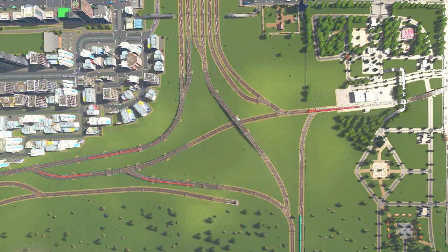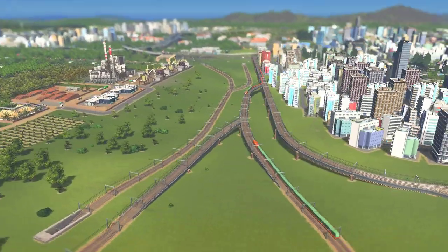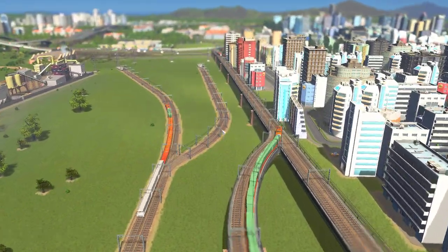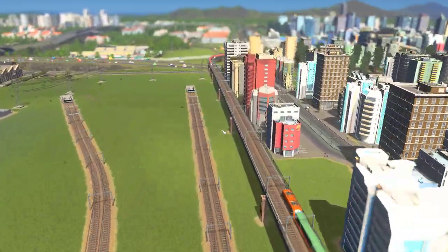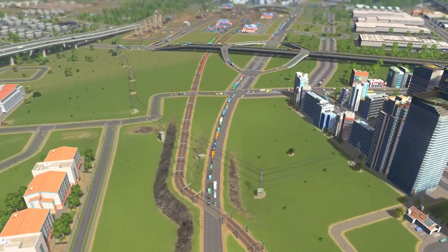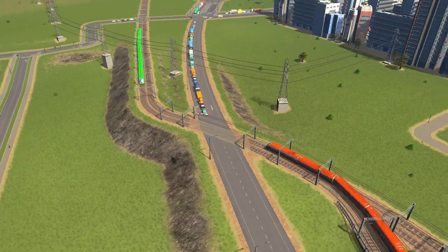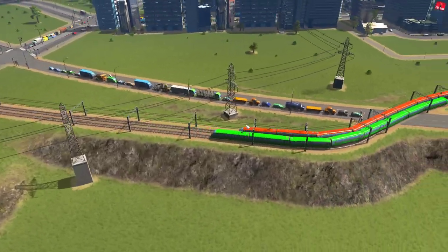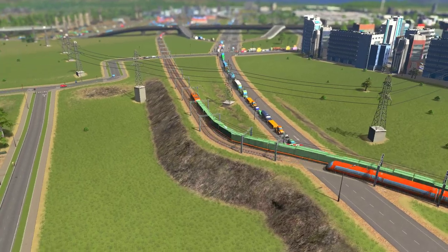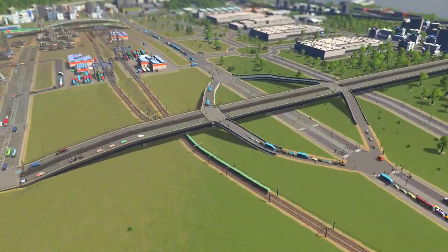We do have an industrial train here, and that is because the industrial lines are still linked up to the main line over here. These guys are now stopping as well because of the intersection — train lines are a lot busier so they're feeling the backup of that. We'll change that in a moment.